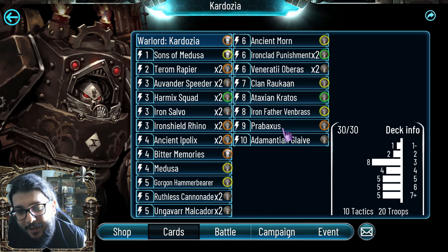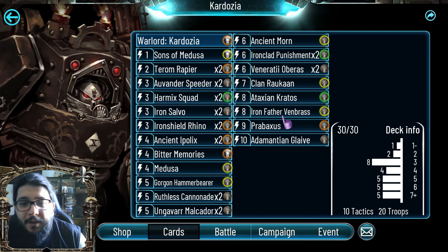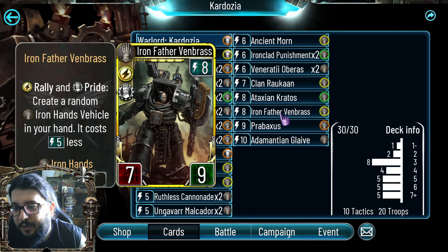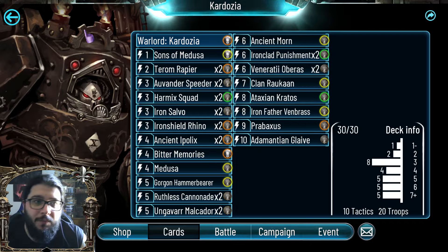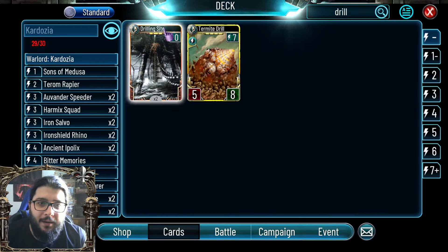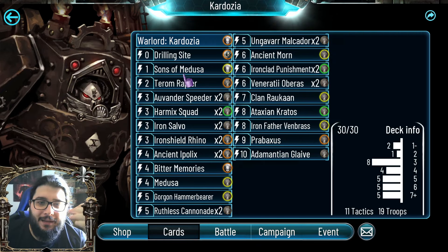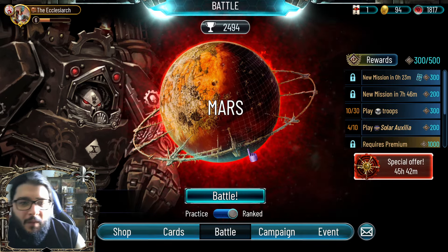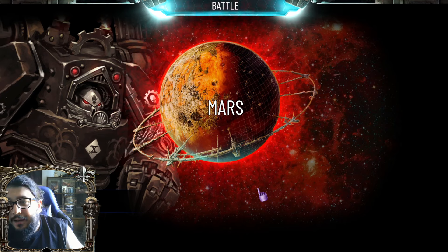Atraxian Kratos, Probaxus, and the Martian Glaive are our late-game vehicles. Probaxus is really crazy — you just need one augmentic and he can finish everything off by himself. One Iron Father Venebras for cheap vehicle generation. This is a very heavy deck compared to my previous Cardosia. You can also ditch the Rapier and get one Drilling Site, which could be really good since you're playing such a heavy deck. Overall, you need to survive a couple of turns and then you just go crazy.